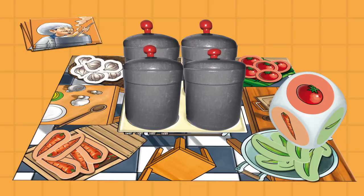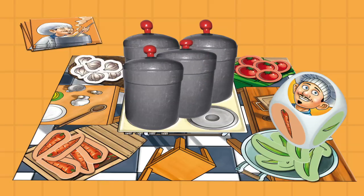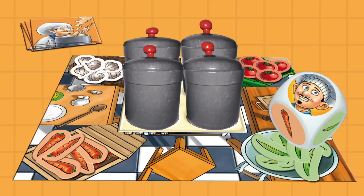This seems all pretty simple, right? Well, with one roll of the die, two of the pots can change position on the board, making it a little confusing to remember which pot has which recipe in it.